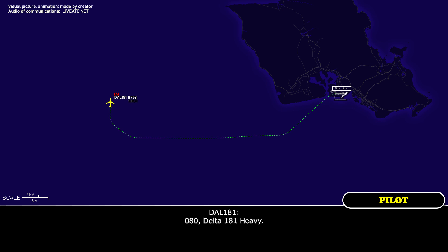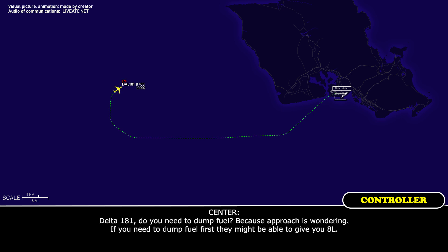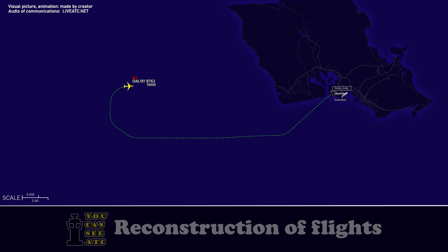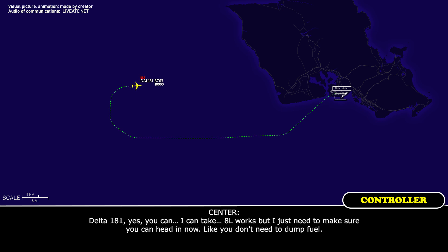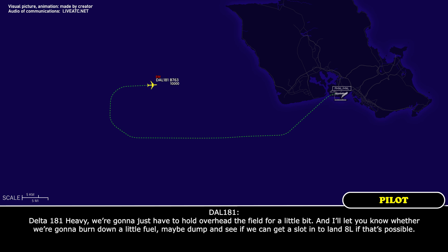Center: Delta 181 Heavy, turn right heading 080. Readback: 080, Delta 181 Heavy. Center: Delta 181 Heavy, do you need to dump fuel? Approach is wondering if you need to dump fuel first, but they might be able to get you runway 8 left. Delta 181 Heavy: Standby. We're going to be requesting runway 8 left — is the ILS up for 8 left? Center: Delta 181 Heavy, yes. We'll need to hold overhead the field for a bit, burn down some fuel, maybe dump, and get a slot for 8 left if possible.